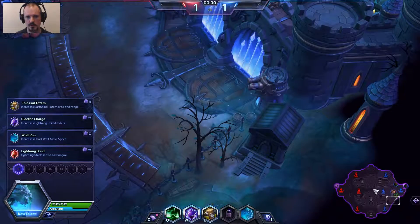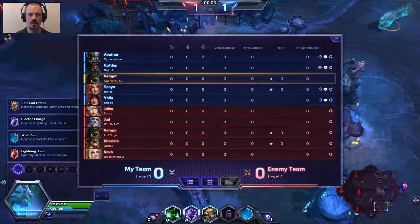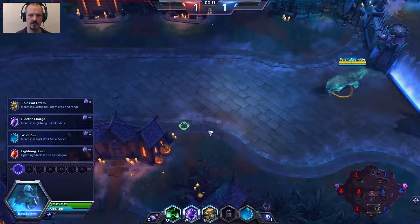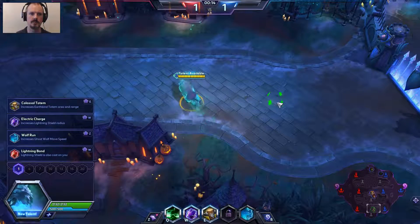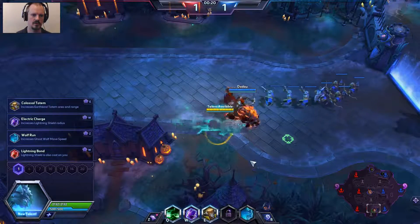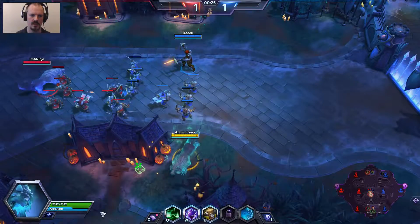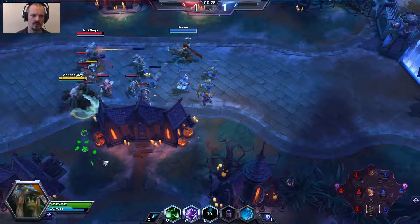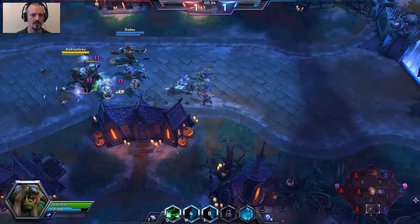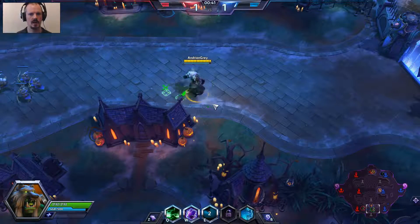We find ourselves on Towers of Doom. It looks like nobody's going down bottom so I'll pick that up. We haven't got any large health heroes, so I'm probably going to go a shield and damage build. As the first talent, we're going to increase the Earthbound Totem area and range — what that does is slow down people who get caught in it so they can't get away. We'll just do some damage and clear this wave.